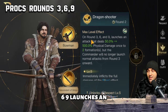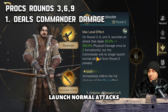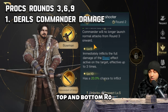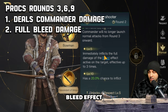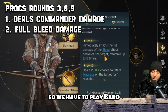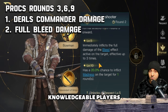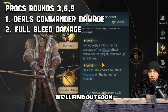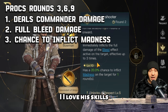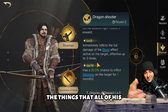His R5, Dragon Shooter, has a two round cooldown on rounds three, six, and nine. It launches an attack dealing 500 physical damage to two formations, but the commander will no longer launch normal attacks from round three onward. At level five, it immediately inflicts the full damage of the bleed effect active on the target, up to three times — this synergizes with his top and bottom R0 bleed effects, though we're still figuring out exactly what that entails. At level ten, it has a 20 percent chance to inflict madness on the target for one round.